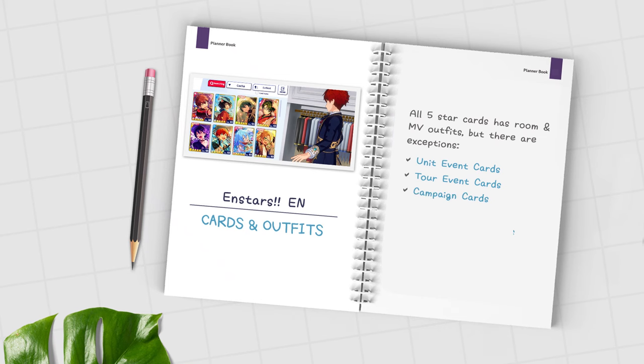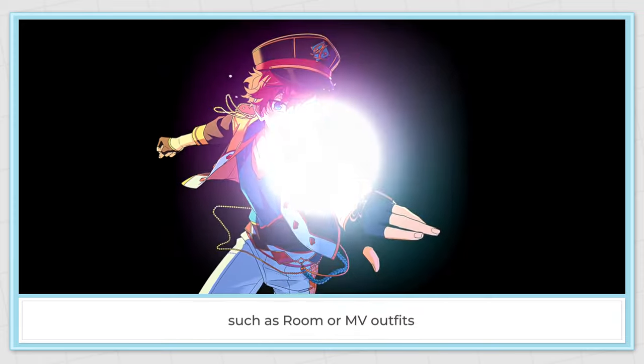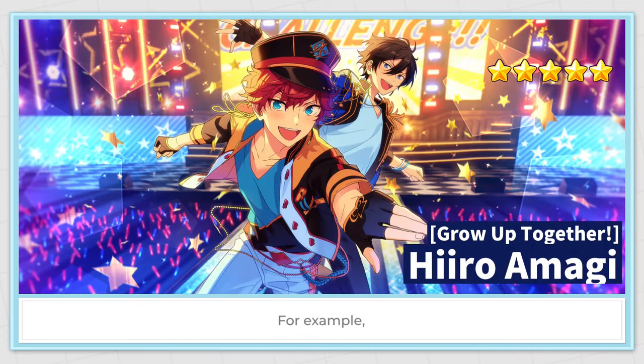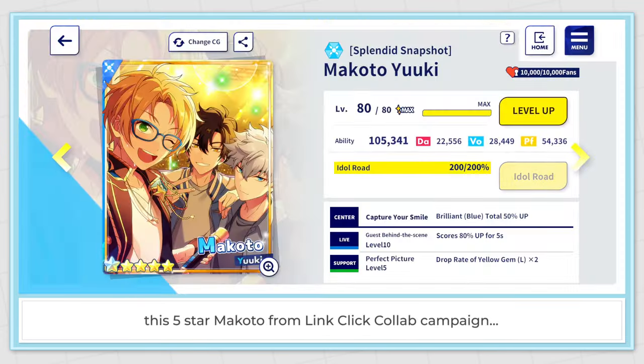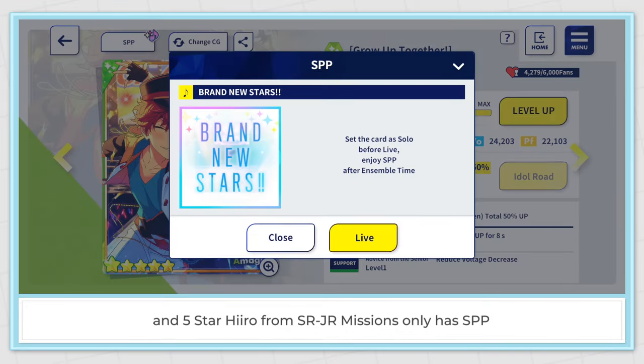Campaign cards — free 5 star cards that we obtain from campaigns — might not have any unlockable contents such as room or MV outfits. For example, this 5 star Makoto from the Link Click collab campaign doesn't have any unlockable contents, and the 5 star from SRGR missions only has SPP.